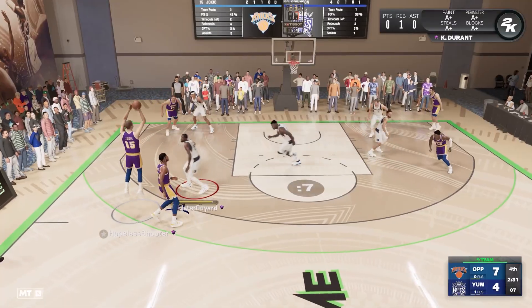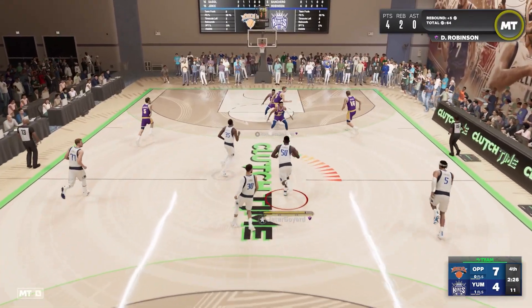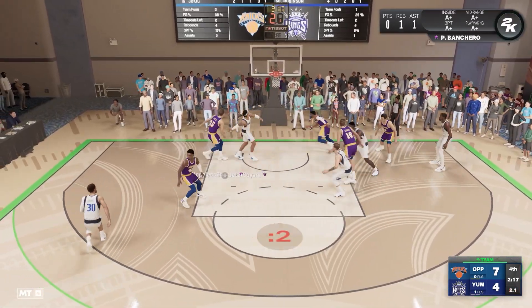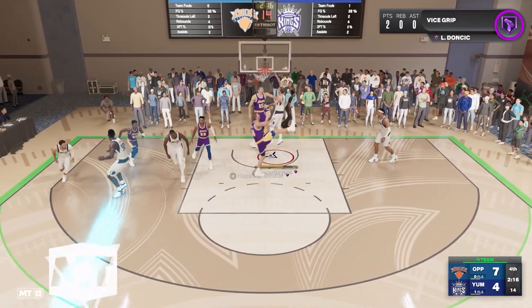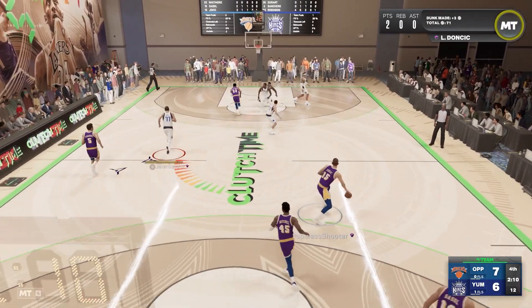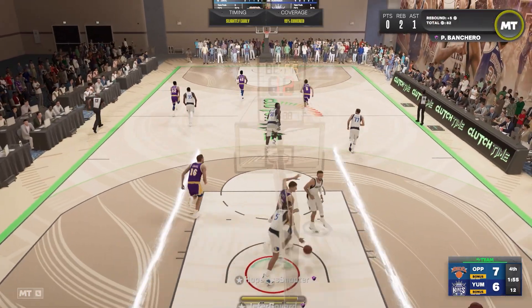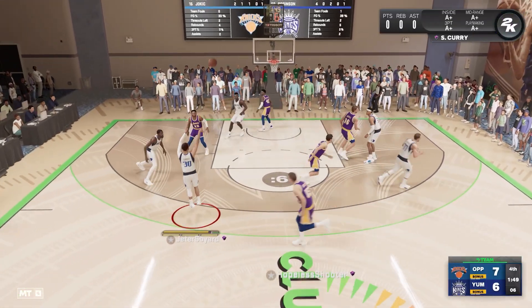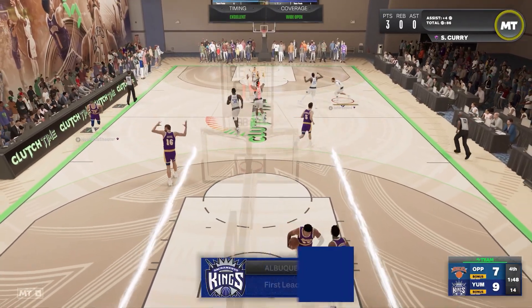Robinson slams it down, and it's a three-point game. Jokic takes the jumper — no good. We have a chance to tie it up — Banchero puts it up but gets blocked. Doncic throws it down right as the shot clock was expiring. With two seconds left my opponent has to shoot — no good. Banchero gets the rebound, kicks it to Curry for three — bang! What a three by Curry to give us the lead.